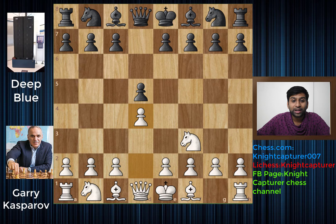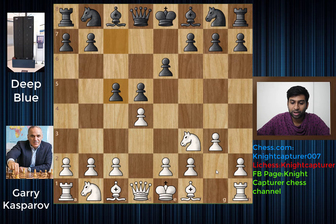This is the Reti opening, and after d5, we have d4 and now e6. This is the Queen's pawn opening, the Zuckertort variation. We have g3, and now c5. The idea of g3 is simply to fianchetto the bishop on this wonderful diagonal.